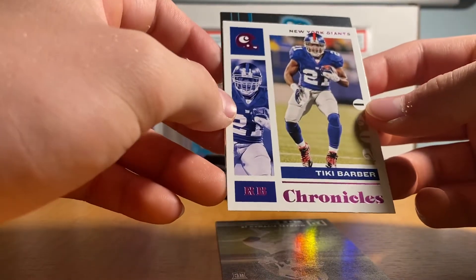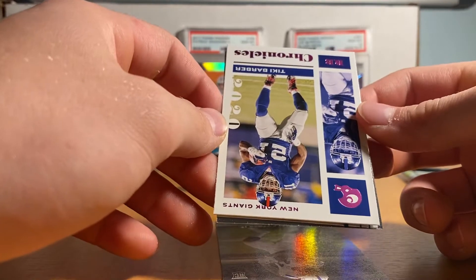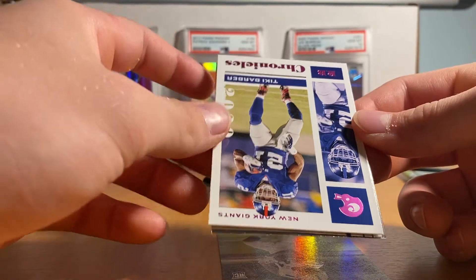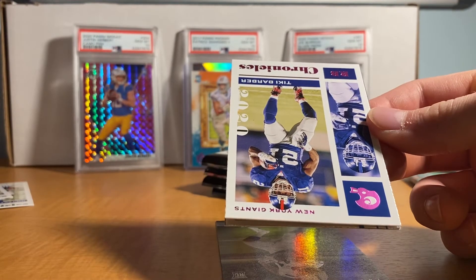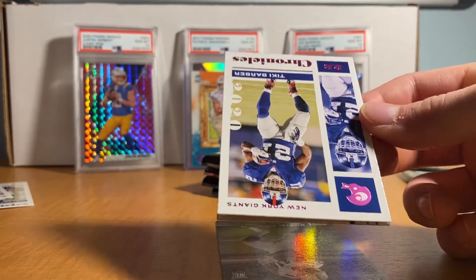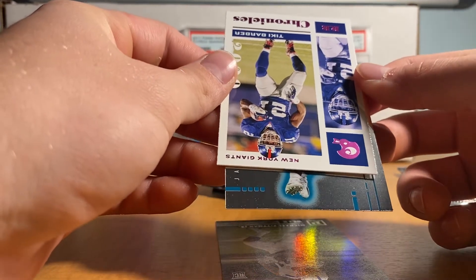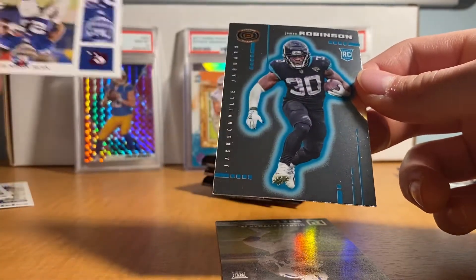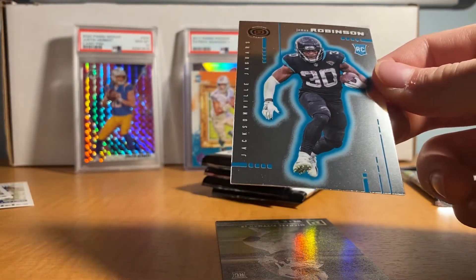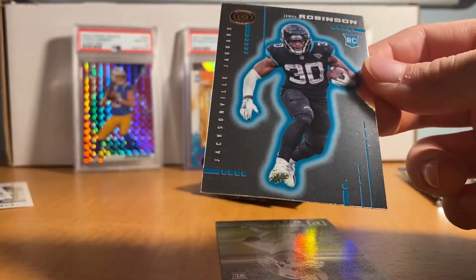Okay, it's upside down — it's a Jaguar. The running back's name just slipped my mind — James Robinson! Here we go, James Robinson. Come on Jaguars. If it was next year it'd be Trevor Lawrence, but James Robinson — okay. I love the Dinagon cards.